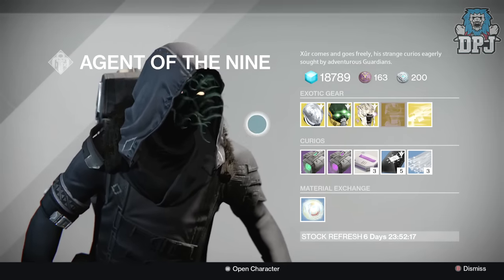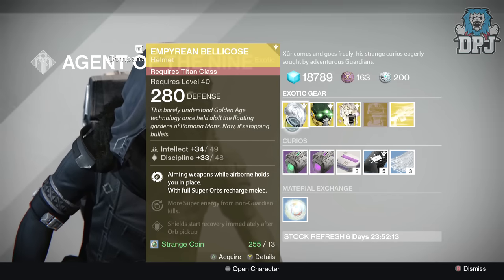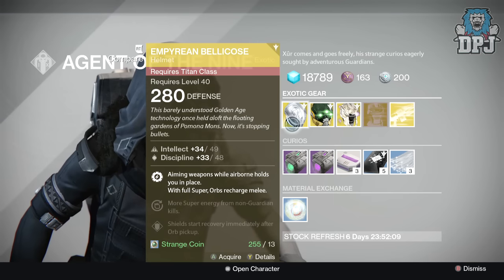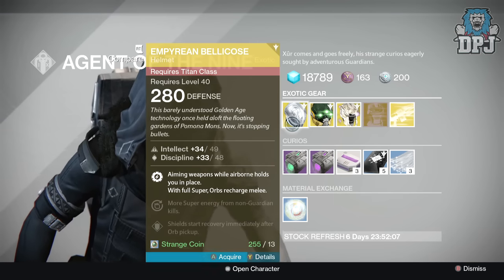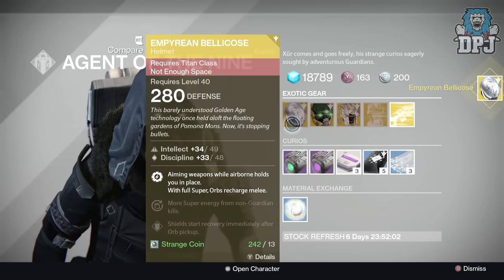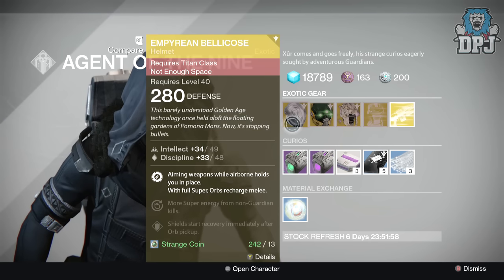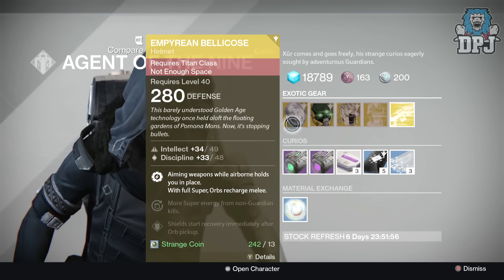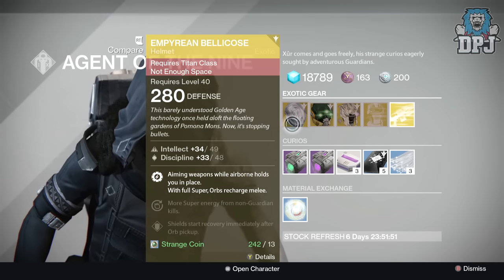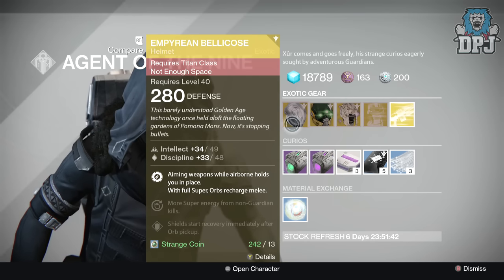For the Titan we have the Empyrean Bellicose, and this is one I actually want so I'm going to buy this bad boy. This one offers 280 defense, 49 Intellect and 48 Discipline. Mods are: aiming weapons while airborne holds you in place with full Super; orbs recharge melee; more Super energy for Hive Guardian kills; and shields start recovery immediately after orb pickup. This costs 13 Strange Coins.